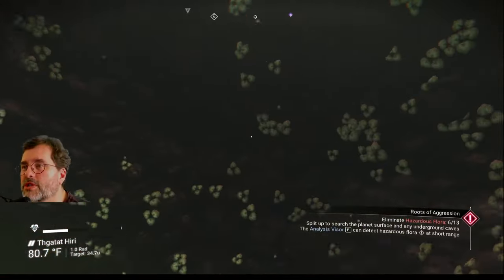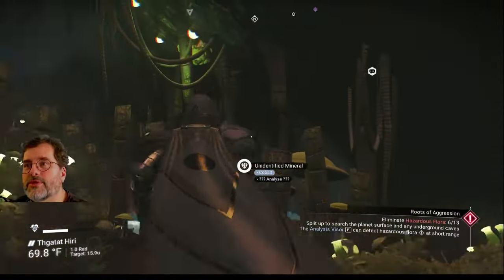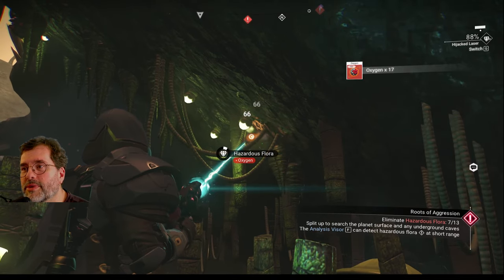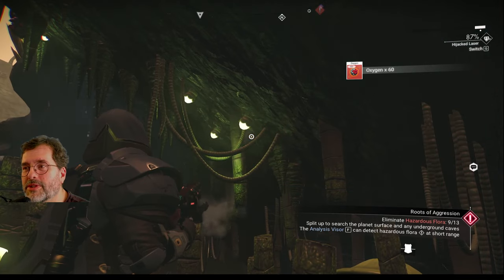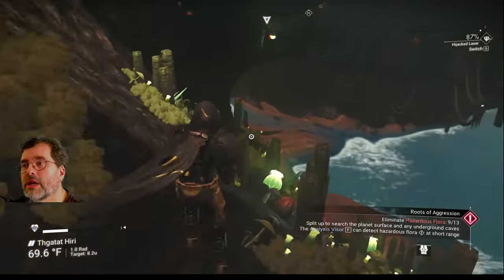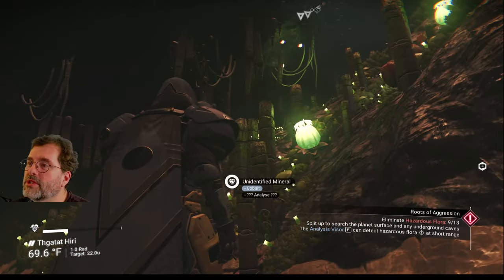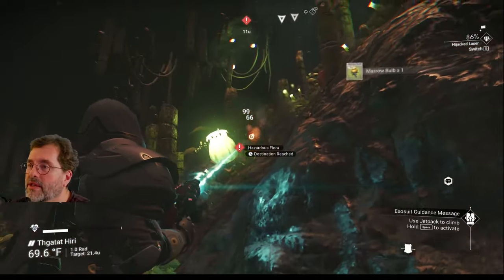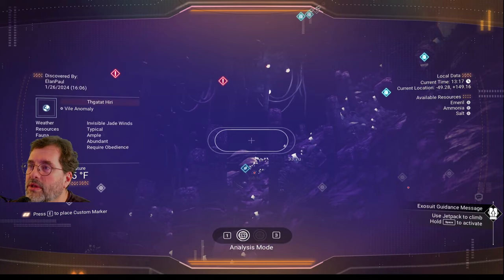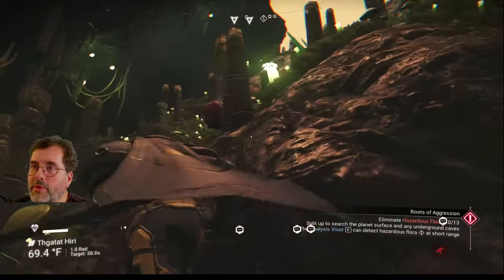Let's look around the cave for hazardous flora. There's one up there — they usually come in clusters. There's a second one right next to it, and a third one. That gives us three more — we're up to nine, and need only four more. There's one right at my feet. Got it. Looking around — two more right up there, a third one over there. They're likely just above, and since we only need three more, let's head out and take a look.